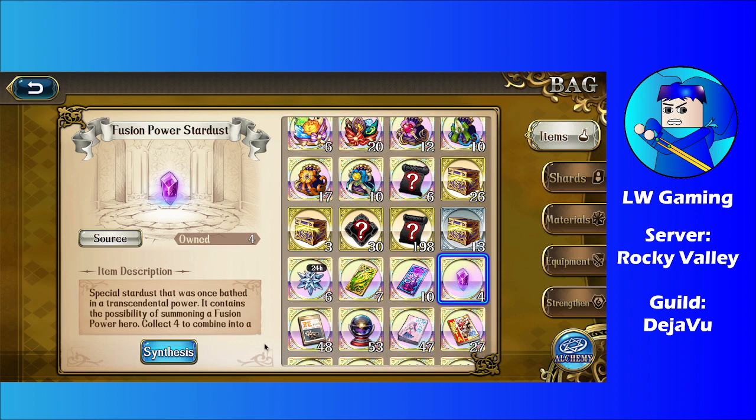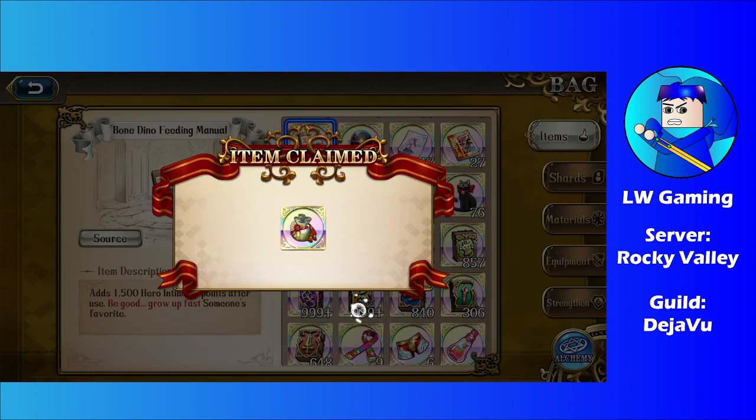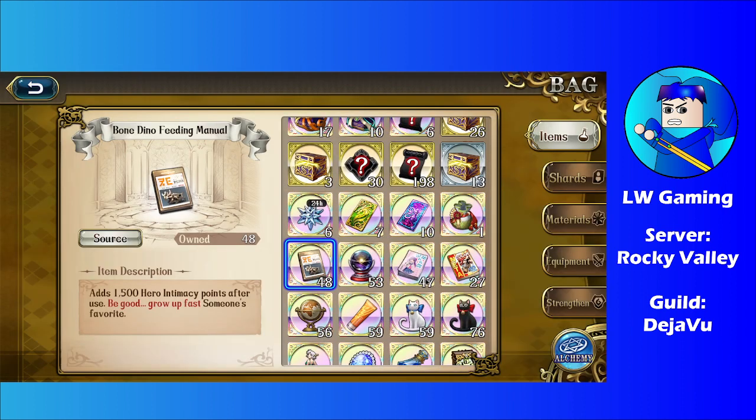Once you get 4 of these, you can create a hero bag with it. You can create a hero bag with these 4 shards, and this hero bag is unique. Unlike any other hero bags we got so far, this hero bag features 6 heroes that are the faction leaders of certain factions.